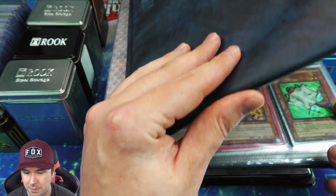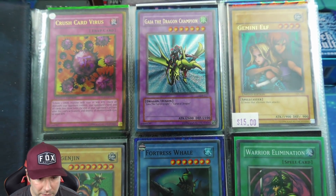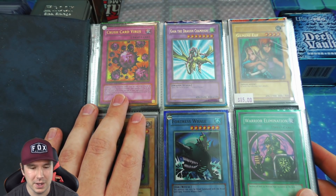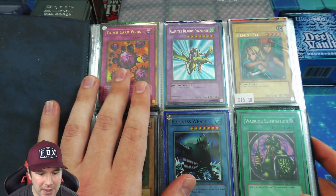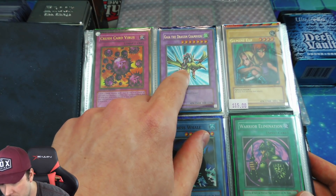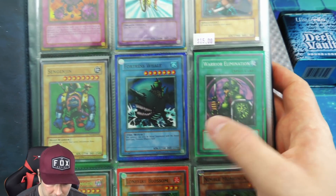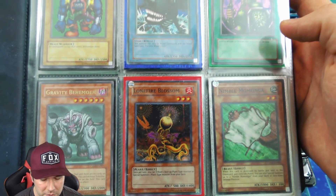Here is one of the really nice binders. We have the classic Gold Series — the first reprint of Crush Card Virus, originally an SJC ultra rare, then made into a gold rare. We also have a more common misprint here with the ultra name but secret rare treatment, and the Gemini Elf which is misprinted. Then there are Tournament Pack 7 cards, some supers, and championship pack cards.